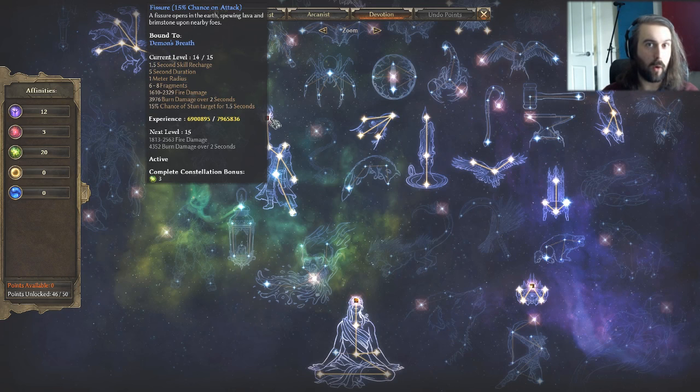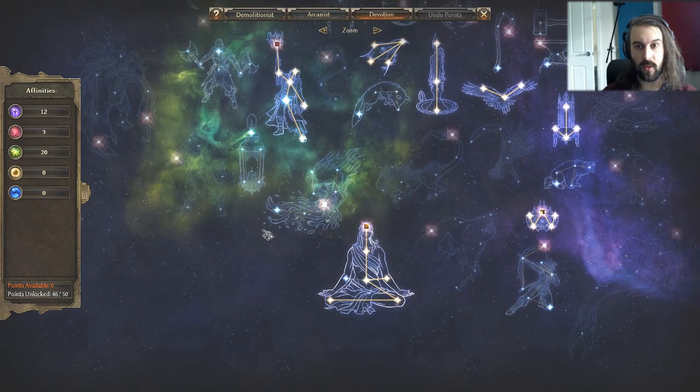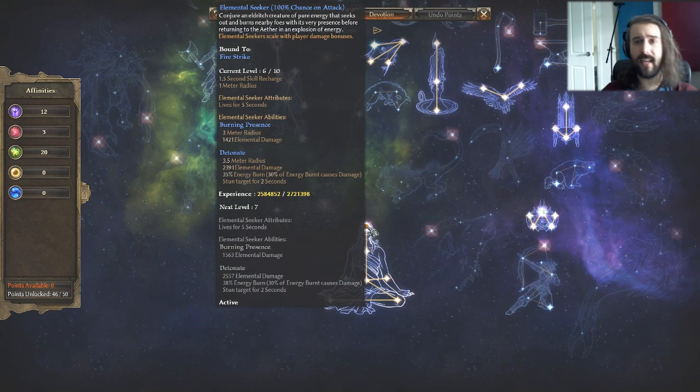Fissure can stun quite often and triggers often enough because Demon's Breath can cast through a group of enemies, hitting a whole bunch at once — almost ensuring it gets cast. Blind Sage gives us elemental damage, crit damage, lightning and electrocute damage, and resistances. I haven't taken the cold and frostburn node since it's pointless for this build. Elemental Seeker is bound to Fire Strike — these little things are so cool. Since I've only just recently got it I haven't maxed it out yet.